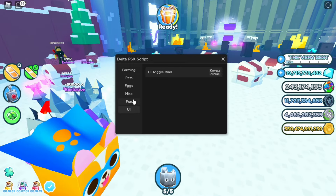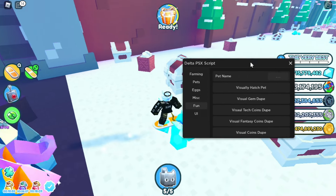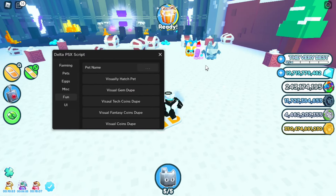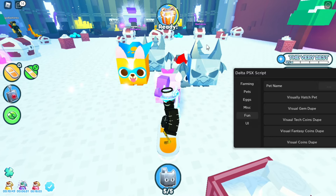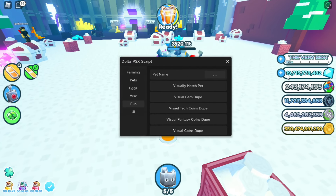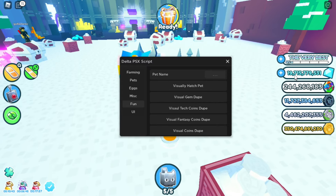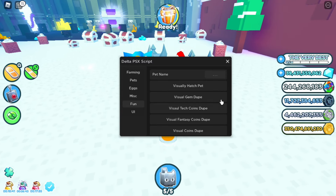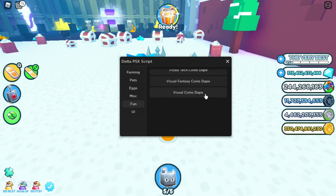In the Fun tab, you can type in any pet name and if you press on 'visually hatch pet' it's gonna look like you hatched the pet. You can visually dupe the gems, but every time you get gems it's gonna disappear — it's just visual. You can dupe anything.